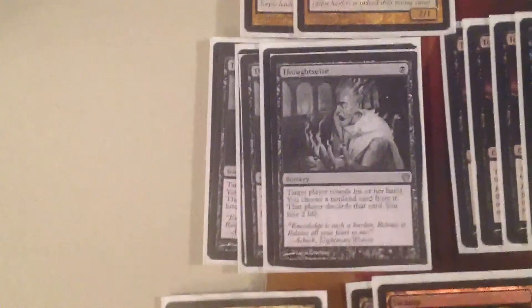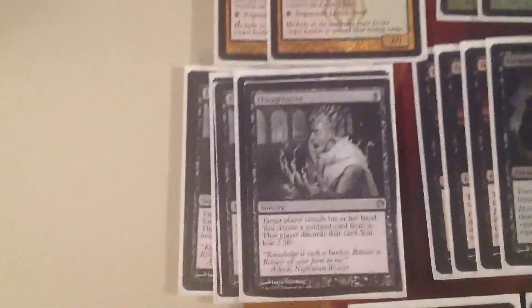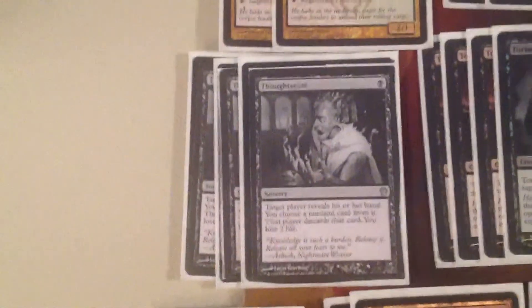We got three Thoughtseizes. You know, just strip out those Supreme Verdicts, Counterspells, and Removal — or they just draw it anyway, like anger the gods off the top, always. But it's really good if they have it. You can strip Counterspells before you play a Duskmantle Seer or a Bident of Thassa, which are really good against Control. Or just against Jund Monsters or other aggressive decks — you just take their stuff and start bashing them in the face.